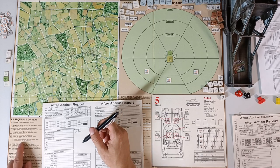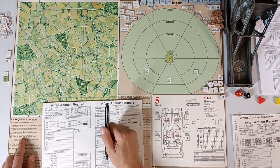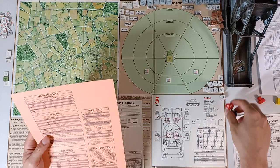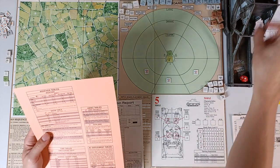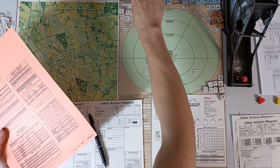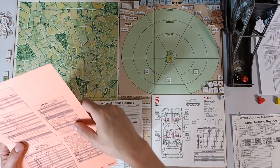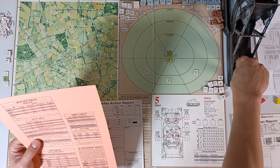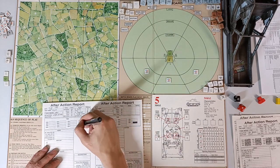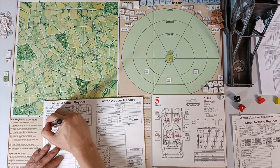We go to our sequence of play: record date, scenario code, tank model, name, crew names and ratings. Consult the weather table — on a 1–69 it's clear, but we roll 87, so that is overcast. Overcast is annoying because you have to roll every hour for rain, which starts on a roll of 9 or 10. I mark a little dot at each hour to remember to check for rain, otherwise I forget in the heat of battle.